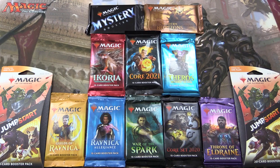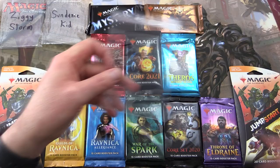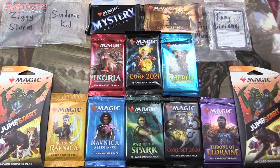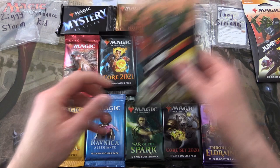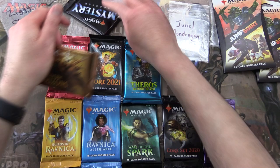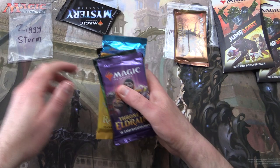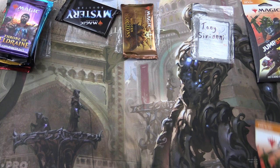Today on MTG Unpacked we have a fantastic feast for patrons. We've got two packs of Jumpstart, everything in the standard format along with Mystery Booster and Modern Horizons. So let's introduce the patrons: Ziggy Storm, Sundance Kid, Janelle Mondragon, Tony Sirianni, and finally David Griffiths. So without further ado, let's get into it.